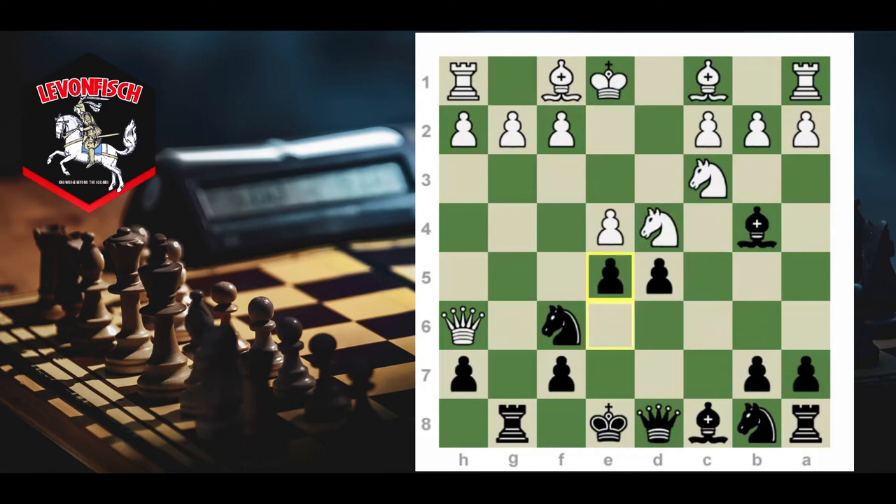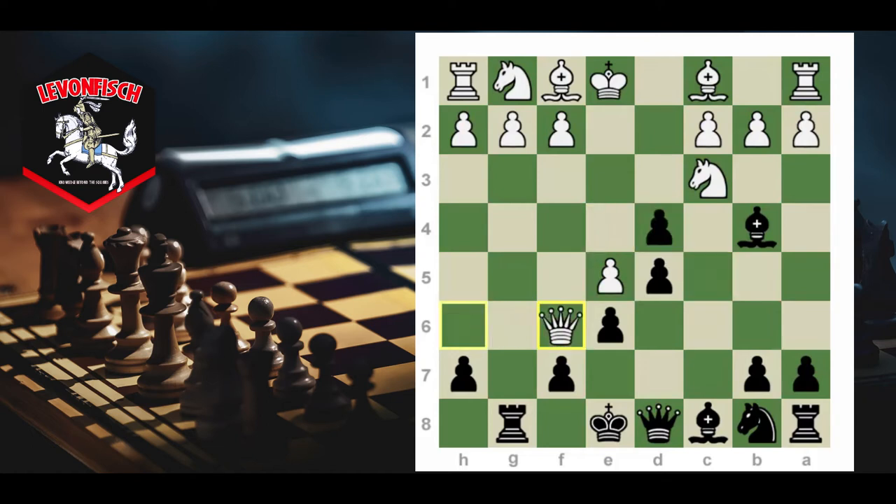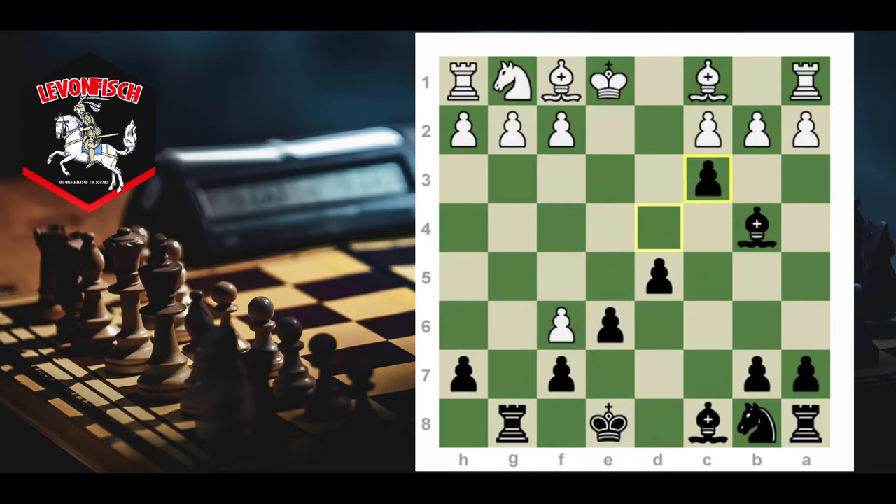If white tries e4, we take, and in this position after the exchange, the endgame should be really good for black. We have a better pawn structure, more active pieces, our rook is already playing, our bishop is out, and the hanging pawn is going to fall after knight d7 — there is no way to protect it. So this position is already good for black.